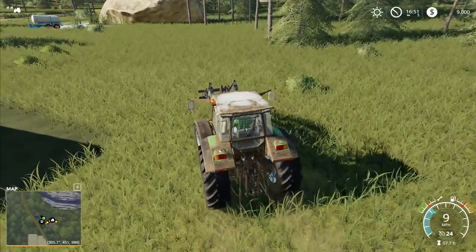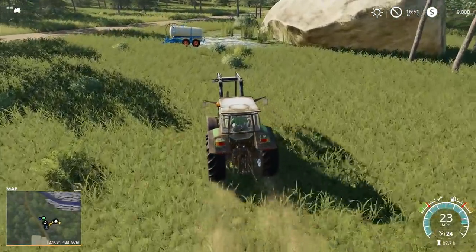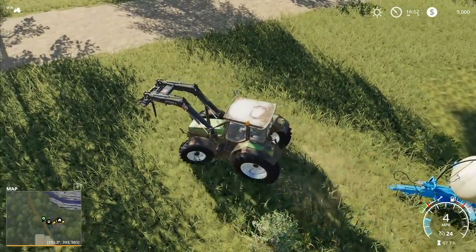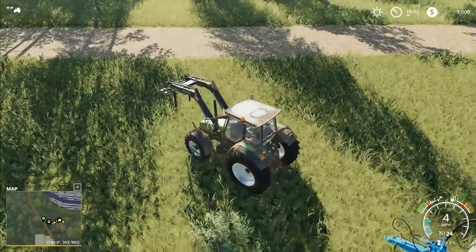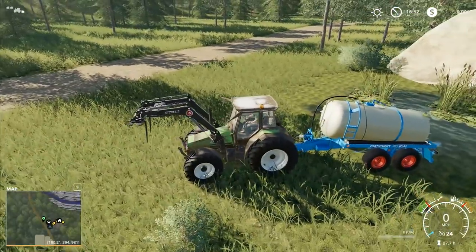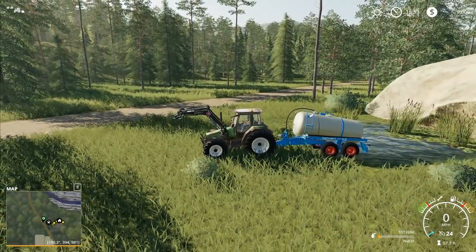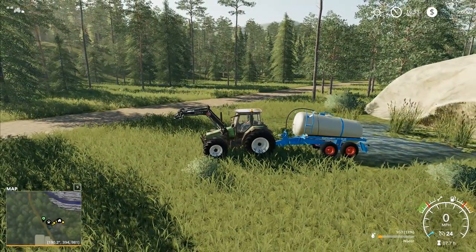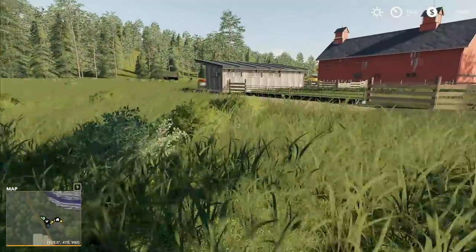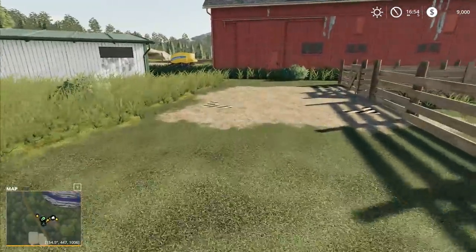We're now in a position that we can get some sheep on here. What I'd like to do is load up the water first before I go and get anything, and then we're going to get our sheep and one bale of grass, get that in here, and after we've done that we'll worry about planting. We don't have to pay for the water to be filled - that's fantastic. I can leave that one filling and while that's filling I'm going to come over here and buy our first sheep.